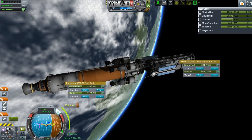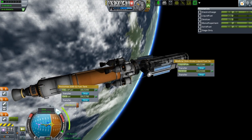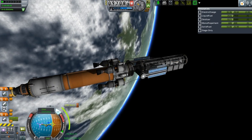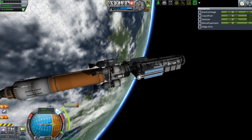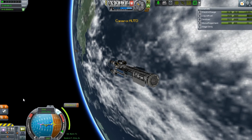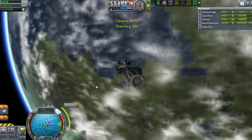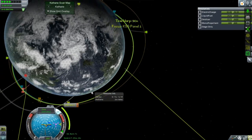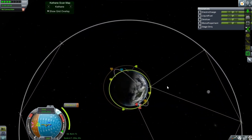We'll get rid of this — we don't really need this powerful engine right now, because our next burn coming up is only 156 meters a second. It's nothing. We'll dump our last stage here. See you later. I wonder if that part is actually set up to re-enter. Let's just get to our node, do our burn, and I will see you at the station.